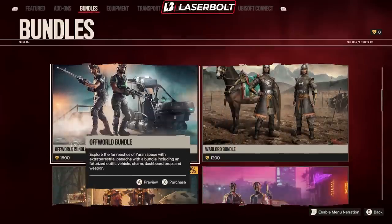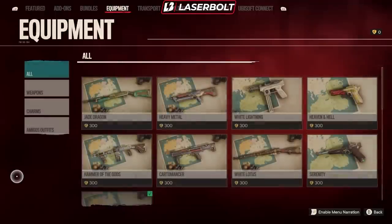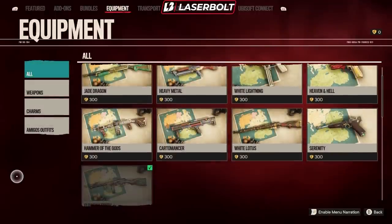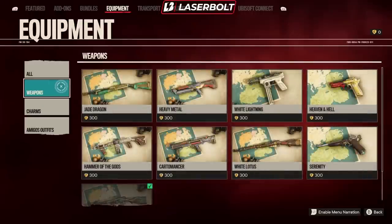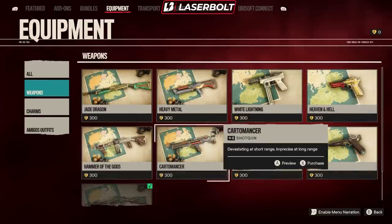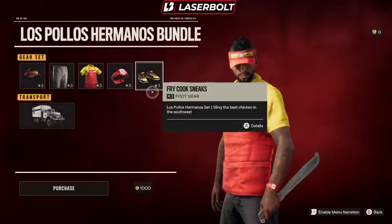Let's show if anything got deducted in price — we got a 22 deduction, 26. As far as equipment is concerned, it seems like we have all the equipment and it hasn't reset. We have the same weapons from last time, nothing has been added. But as far as the bundles, we got some really, really dope bundles.